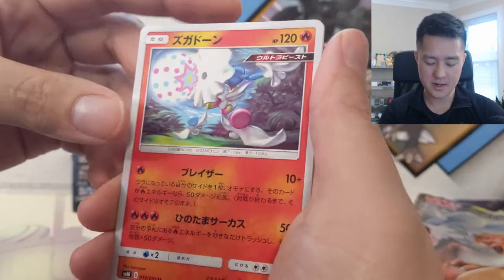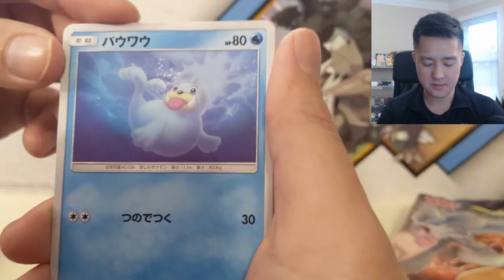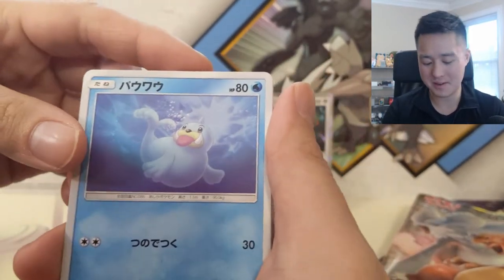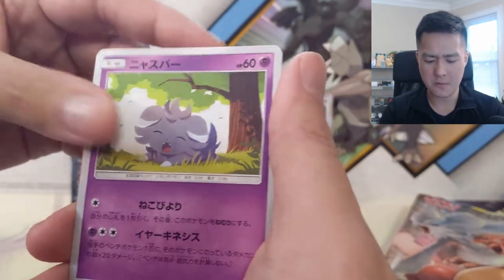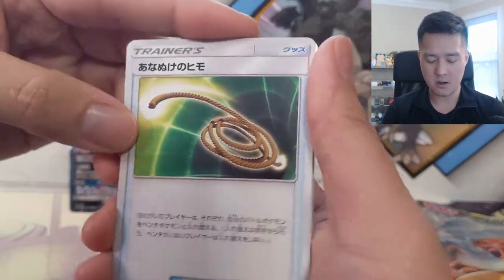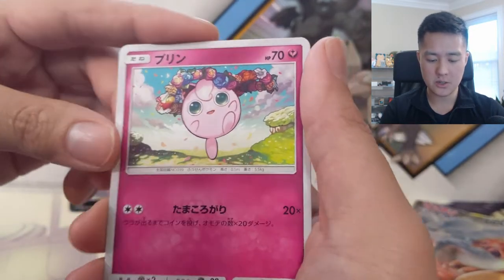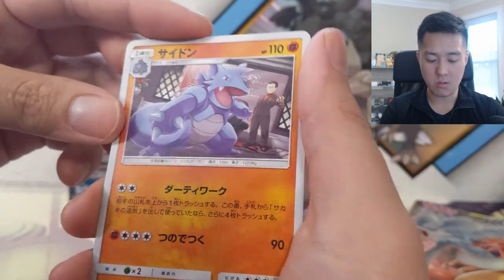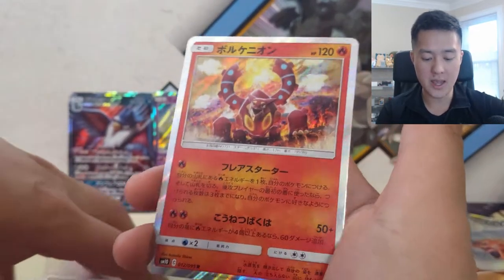A Blacephalon - took me a while to figure out what I was looking at. Salandit again, Seel. The art on this set just feels very different than all the previous ones - I can't put my finger on exactly why. Meowstic or Purloin, Rare Candy - I don't mind that. I believe this is the Escape Rope, Litten, Jigglypuff with some kind of clay thing, looks like Giovanni in the background - and then Volcanion, very cool.